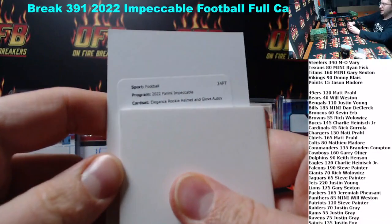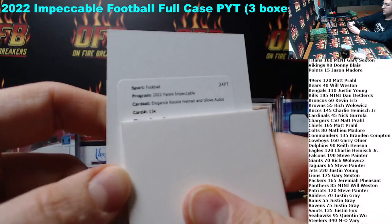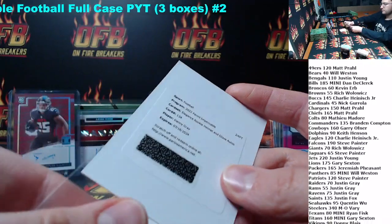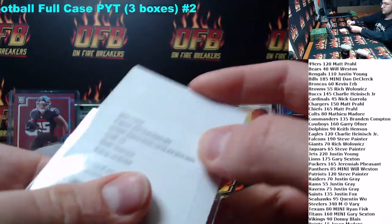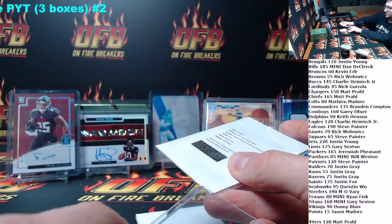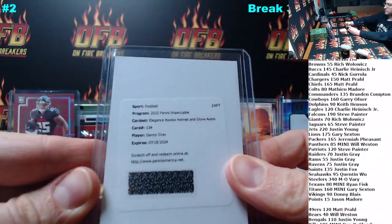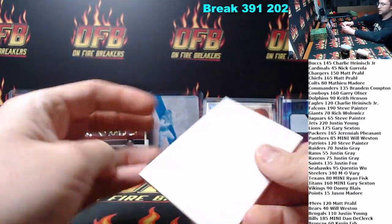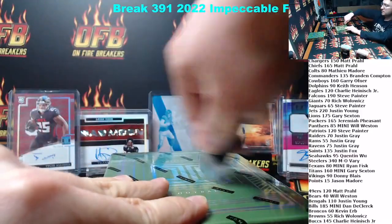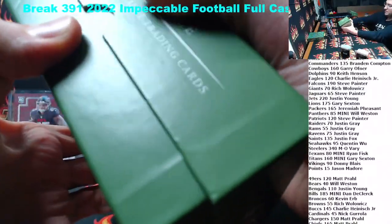Last hit: Redemption — Elegance Rookie Helmet and Glove Auto, card number 134. Danny Gray. Let's go into the Niners and Matt. Danny Gray — I think it's out of 25, if I'm not mistaken. All right, box number two. Not a bad start at all. We'll take it.